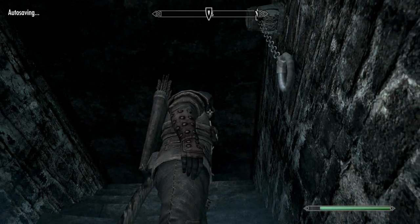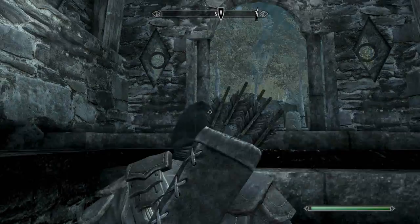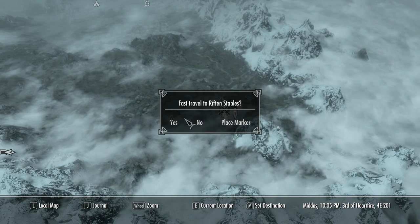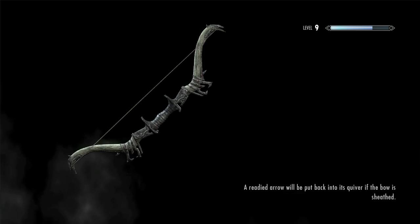Now we're out here, just going to pull the chair out, go outside. Now we're going to go onto the map and I'm going to teleport to the stables, because it's just an easier way to get there.